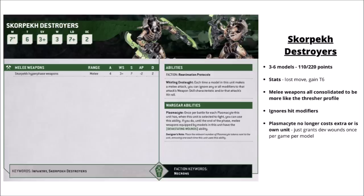Next up we've got the Skorpek Destroyers — 3 to 6 models at 110 or 220 points. They've gained Toughness 6 but lost movement, which isn't ideal on a combat unit. Their hyperphase weapons have been consolidated to more like the hyperphase thresher profile: 4 attacks at Strength 7, AP 2 and damage 2 — still a big threat to Space Marines and wounding most vehicles on 5s. Their combat ignores modifiers and the Plasmacid gives devastating wounds once per game. Overall looking alright, though without as much access to character buffs compared with the previous codex. Can't help thinking they might be a little more niche compared to Lychguard now.